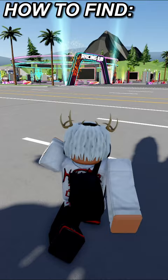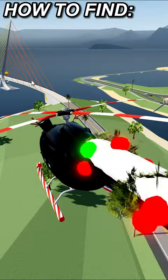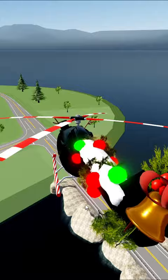There is a new secret golden egg in Driving Empire. To find it, you can use a helicopter or a car. I'm going to use a helicopter. What you want to do is head over by the lighthouse area. Keep going down this bridge right here and go down a little bit further and you'll see where the golden egg is.